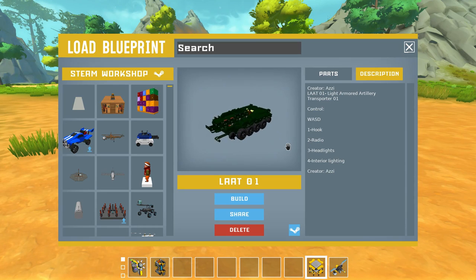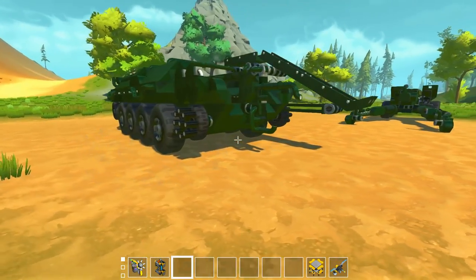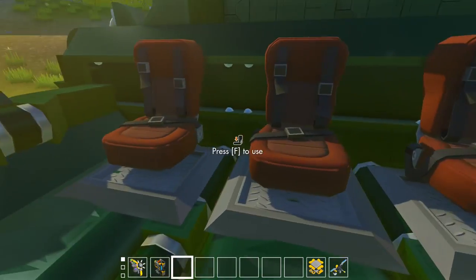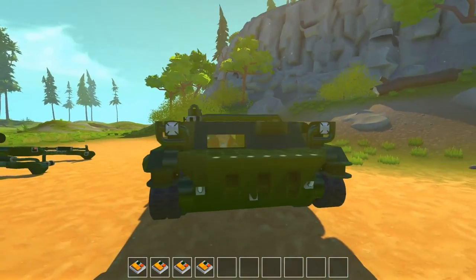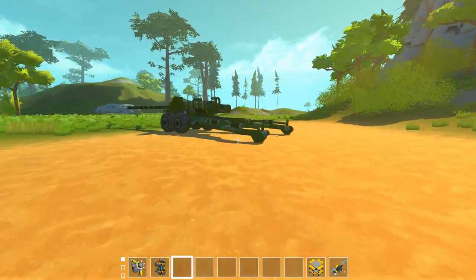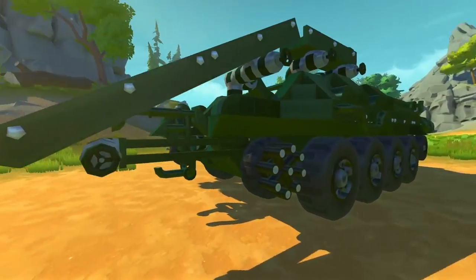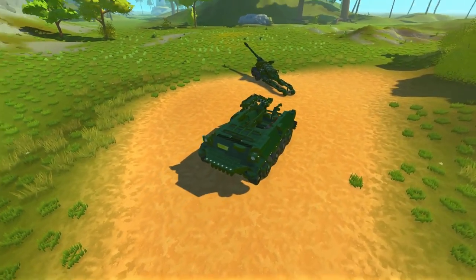Azzy has another creation that goes along with the heavy artillery - a Light Armored Artillery Transport. We're going to spawn it in. There's no explosives that will blow us up on this one. We hop into the back - there's a troop transport area. Now what I need to do is hop out and shut the supports on the heavy artillery, then back up the transport truck to the hook area.